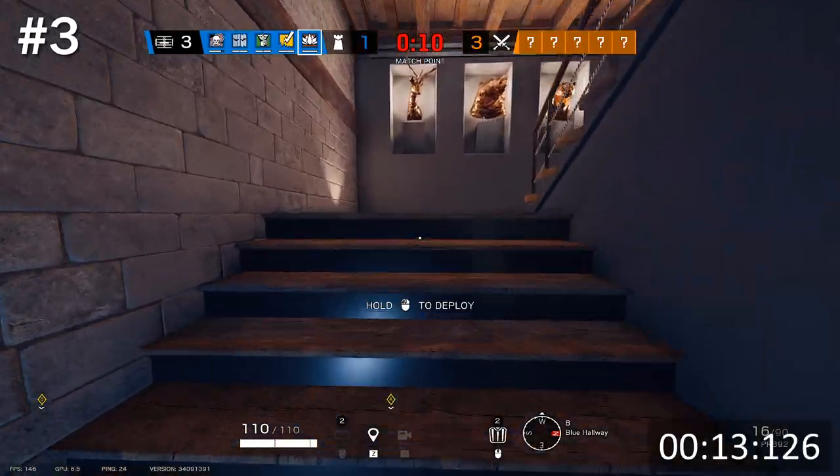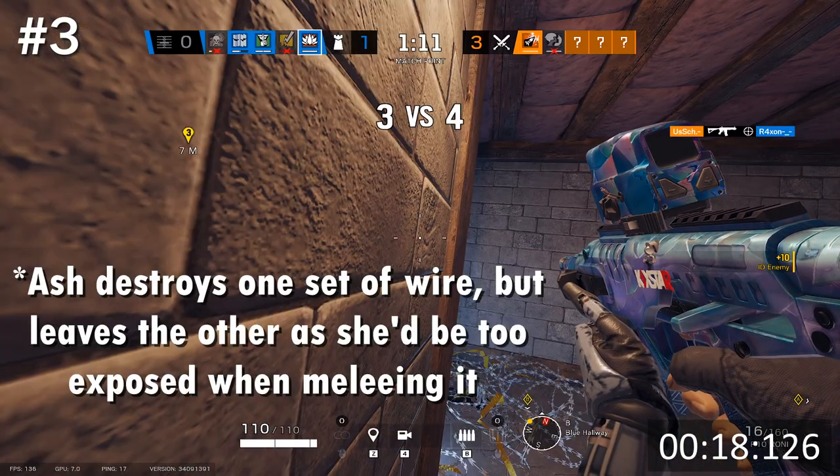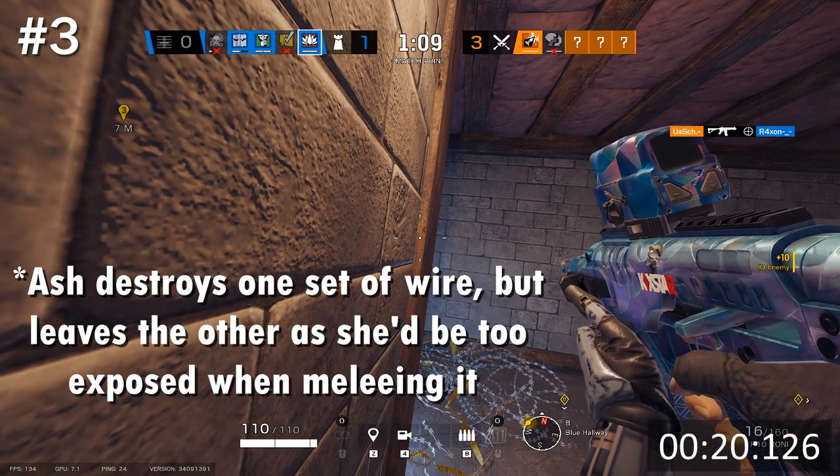When placing barbed wire on stairways, make sure it's in a position where attackers can't destroy it from cover and have to be exposed to melee. This can often just result in a straight up free kill.